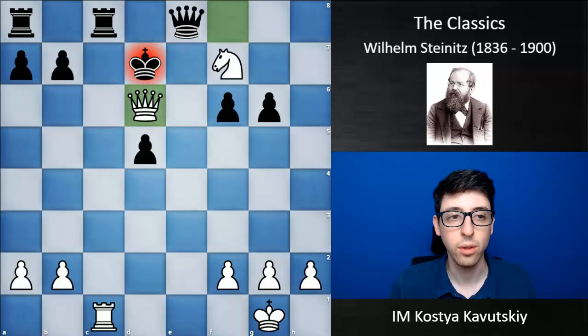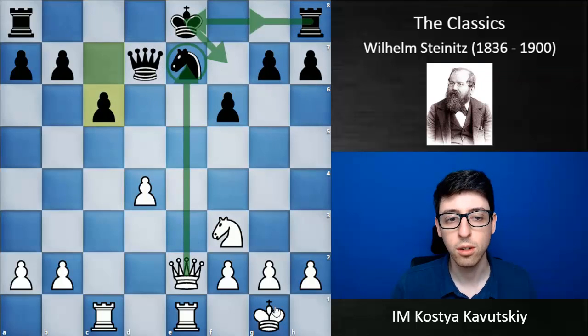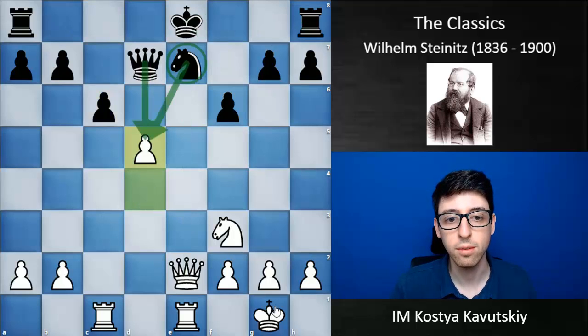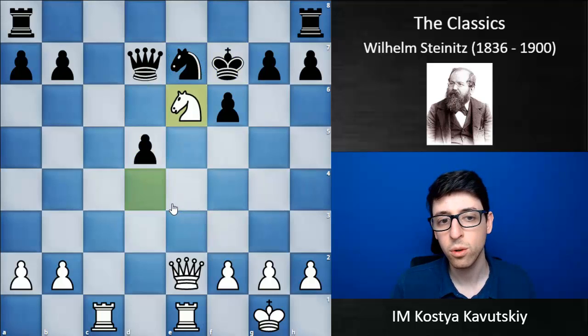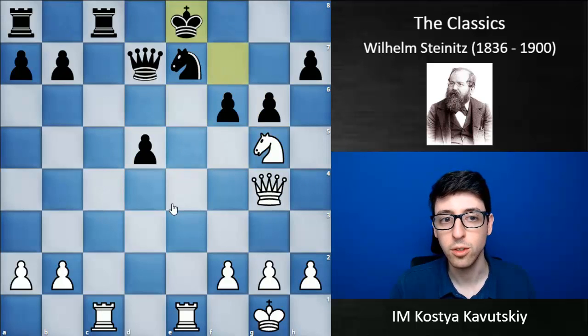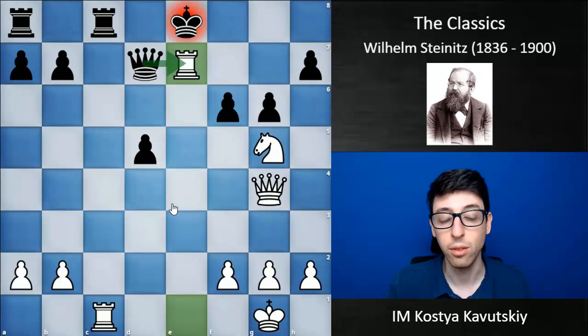It really started off with a fantastic positional sacrifice — d5 — opening up the d4 square for white's knight and facilitating the power of white's attack. But of course this entire combination, starting with Ng5 check and then Rxe7, followed by the rook's journey along the 7th rank, is just amazing — one of the best combinations in chess history.